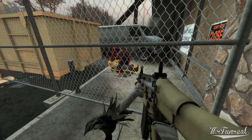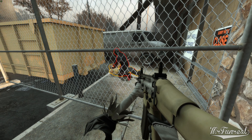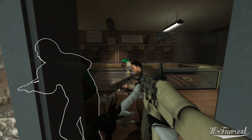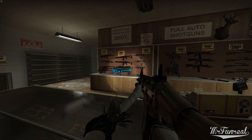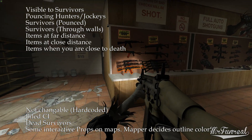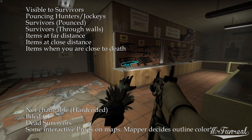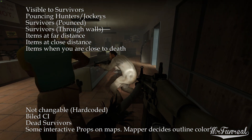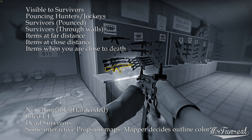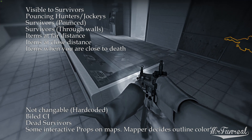Left 4 Dead 2 has various things with a colored outline. Some outlines only appear to survivors and some only to infected. The ones visible to humans that can be changed are hunters and jockeys when they pounce someone, survivors who have been pounced, survivors seen through walls, and items at far and close distance, as well as items when you are about to die.